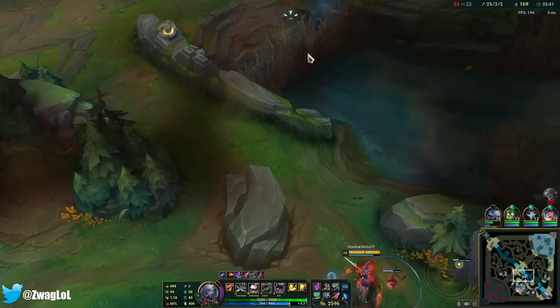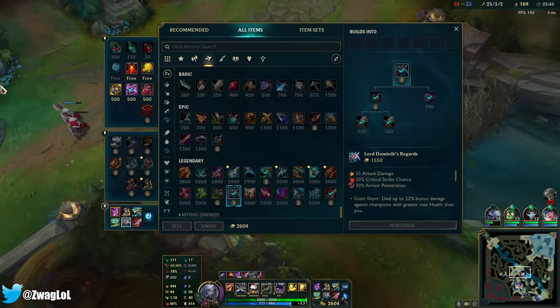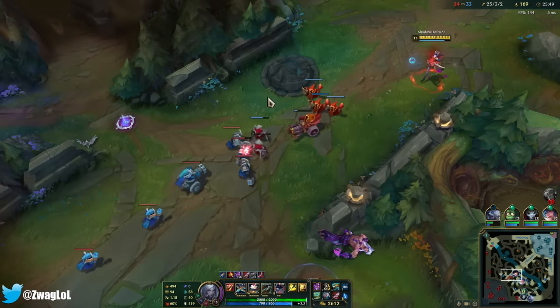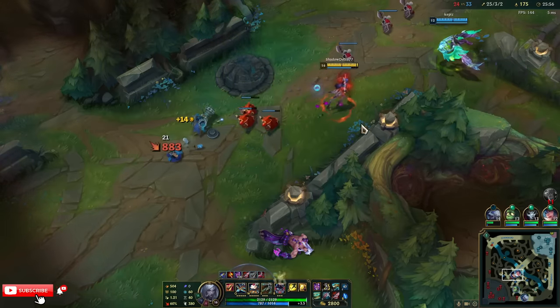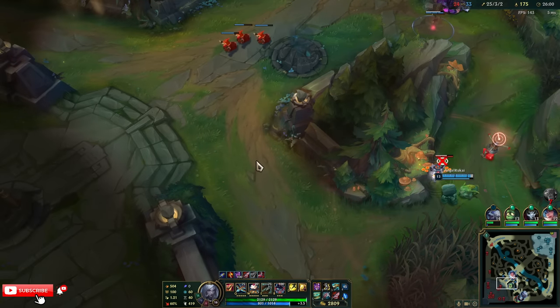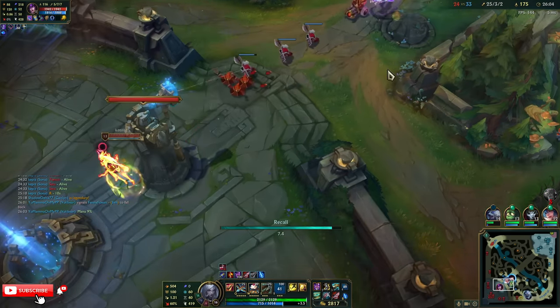I think we just sell the boots and go a crit item — it's going to give the most damage. Ravenous Hydra might give the most AD, but something with crit and AD might give more. Level 16 — this shouldn't kill her because she has Hourglass, but yeah, it's whatever.